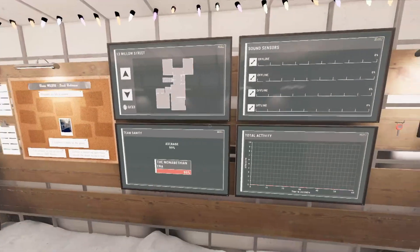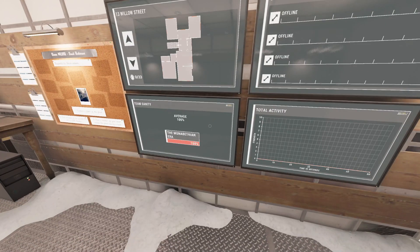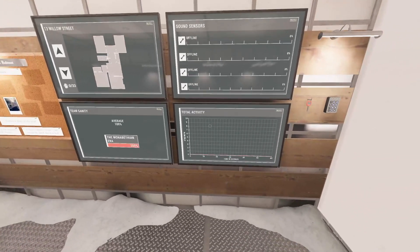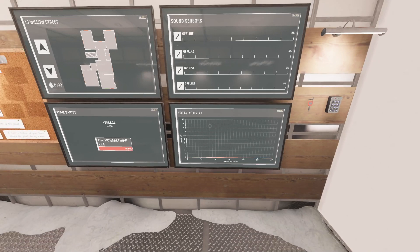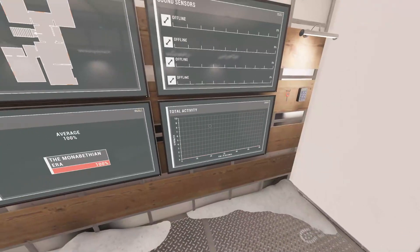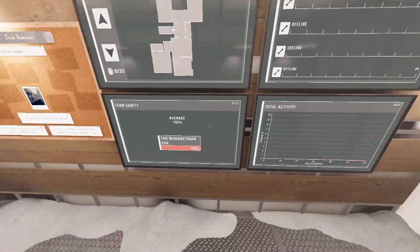One of the things you've got here that you wouldn't have in nightmare mode is the activity monitor and the sanity monitor. The activity monitor is useful when you're playing with multiple people — they can let you know if there's a hunt going on. On a large map it's actually pretty helpful to have somebody watching it and saying 'hey, there's a ghost hunting right now' when you're on the other side of the asylum.